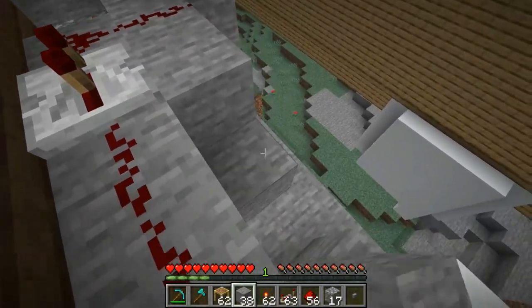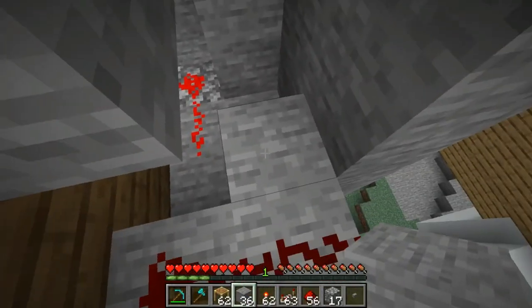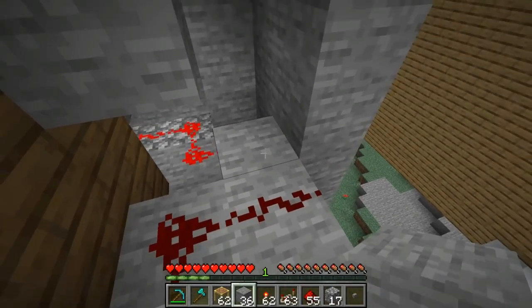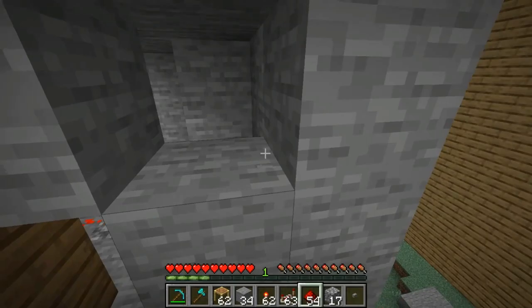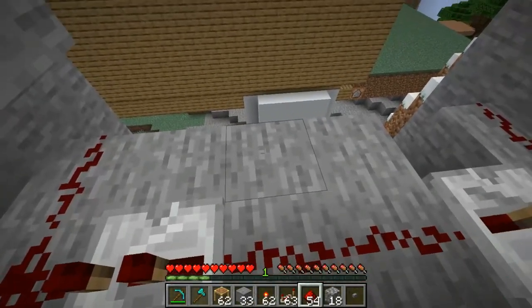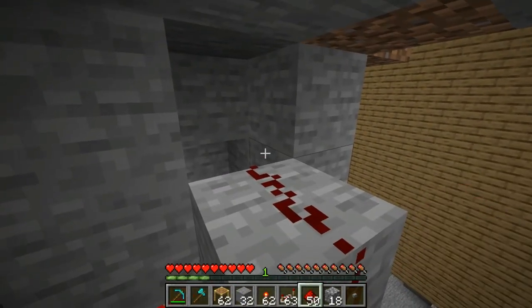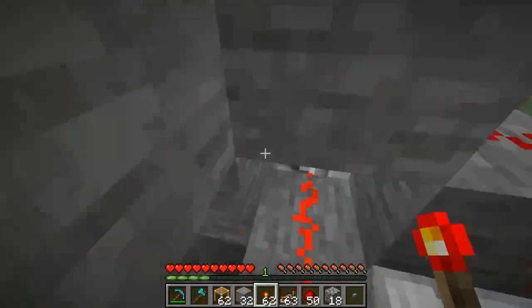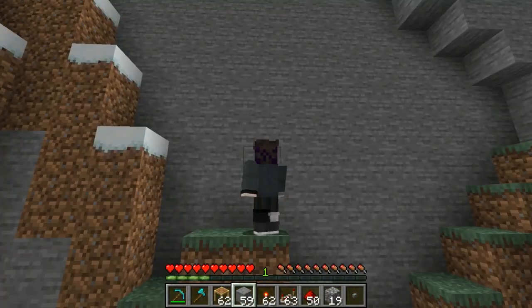Feel free to place blocks right here as they're not actually interfered with by the mechanism of the door. Now carefully thread your redstone around the current redstone dust and slowly make your redstone line up so it touches the middle of the circuitry — just like that — making sure it touches this block without touching any of the other redstone. And you can see the entire door is now open!